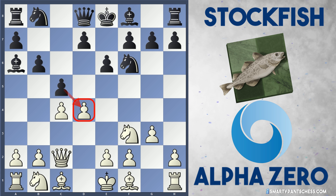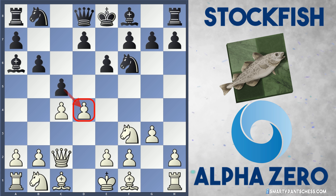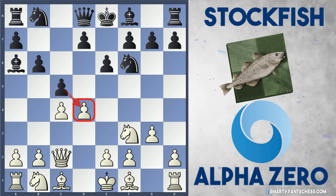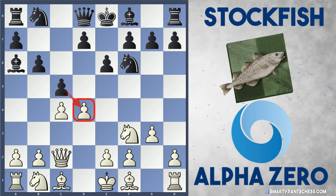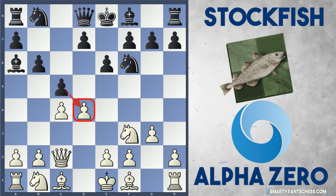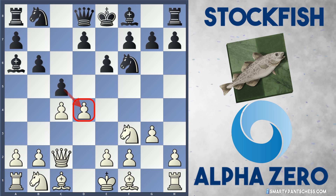Stockfish plays quite an unusual move — it's not been seen in many games: c5, attacking d4. I've looked at this variation in chess databases and it's really rare. There's not many games that go into this variation, and there's barely any forums talking about it either. In most forums, people recommend playing b3 here to protect c4, but now AlphaZero plays a pawn sacrifice — quite an amazing move.